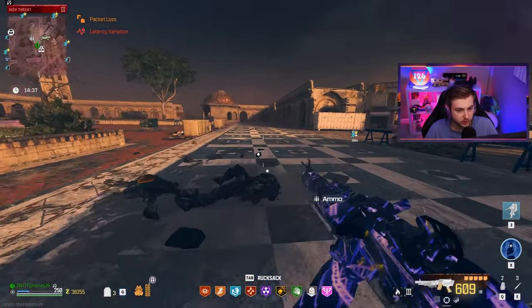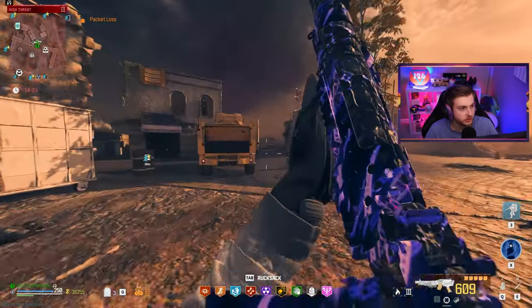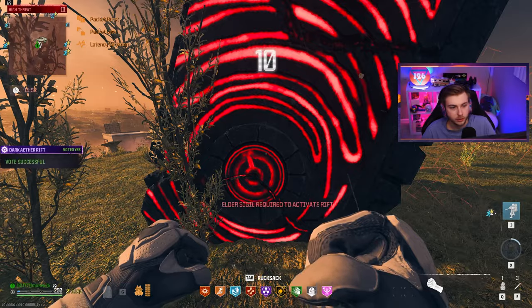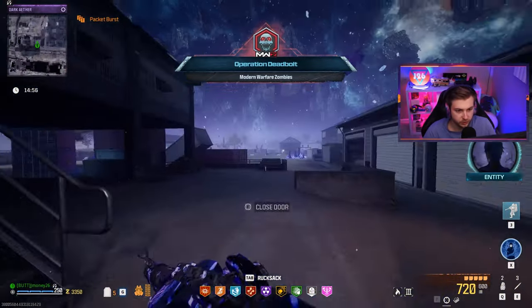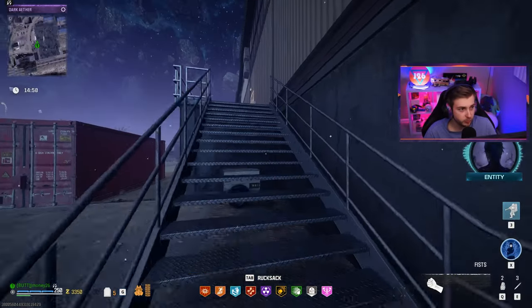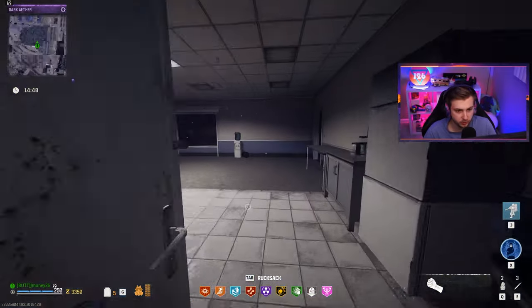We need to go to the dark aether now. Look how bad I'm lagging — these servers have been so terrible. Dark aether, here we come. And this one's an elder sigil, so we've got to be quick with this. But with the way it's been performing, I'm not scared at all — we're going to make it through this super fast.